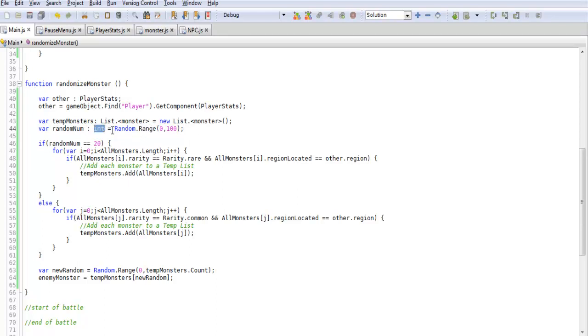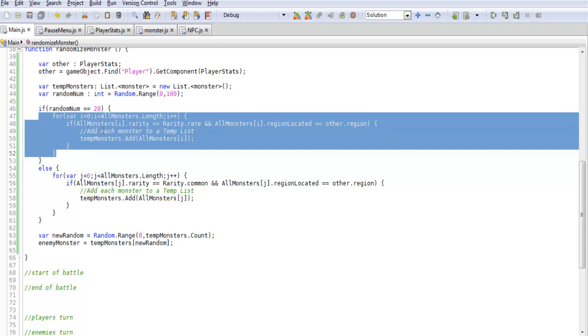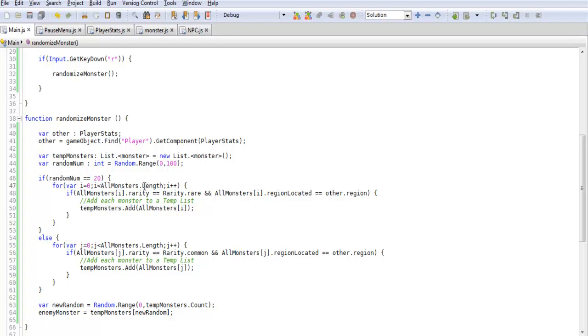We also need a variable for randomNum of type int, set to Random.Range, which randomizes whether we should get a rare or common monster. When we roll that number we check if it equals 20 — you can adjust this, for example checking if randomNum is less than 20 or between a range, so there are more numbers to work with. 20 out of 100 is very low, so adjust accordingly to keep it fair. Then inside a for loop we iterate through everything in our allMonsters array using dot Length.